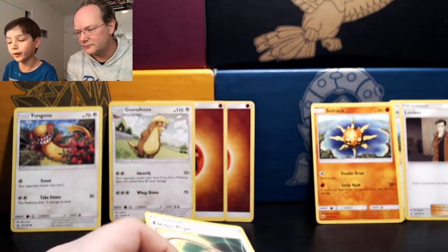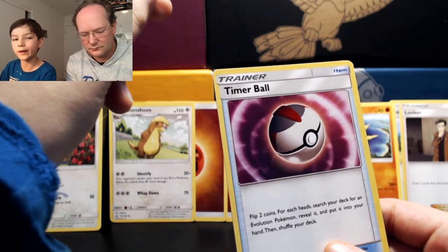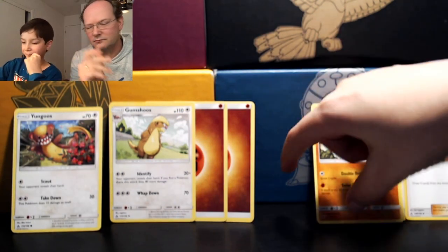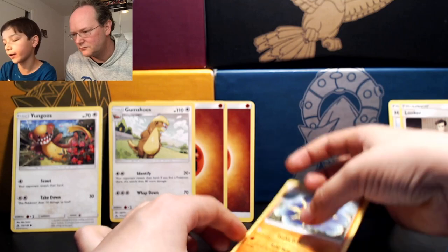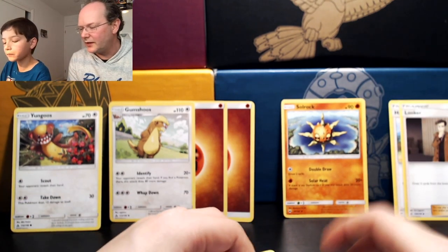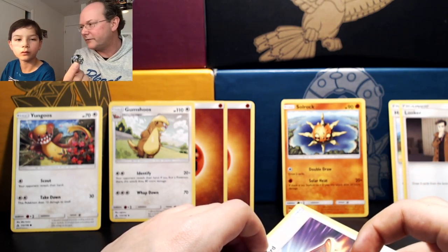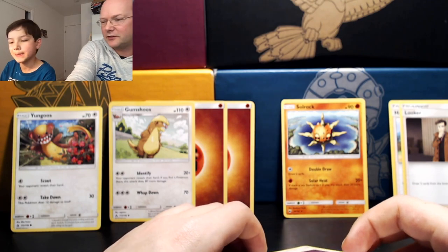Items aren't individually as powerful as supporter cards though. Here's one where it says flip a coin — for each heads, search your deck for an evolution card and put it into your hand. Gumshoos is a stage one so you can search for it with this card. Some decisions in the Pokemon TCG are decided by random, so you need a randomizer — typically a coin flip, which gives you a 50/50 chance.